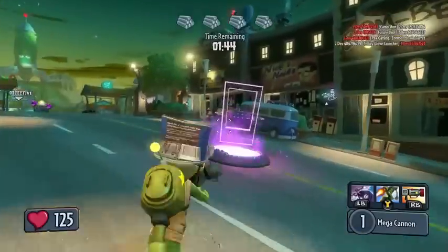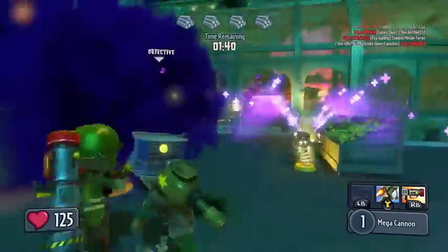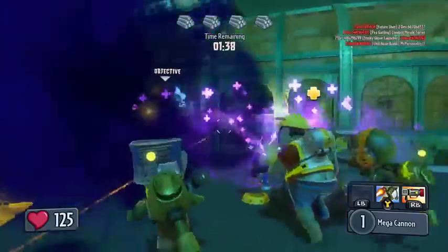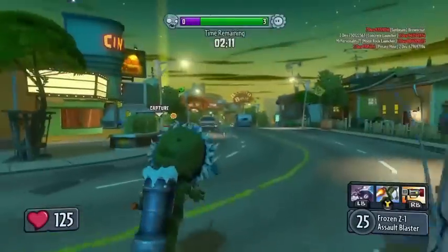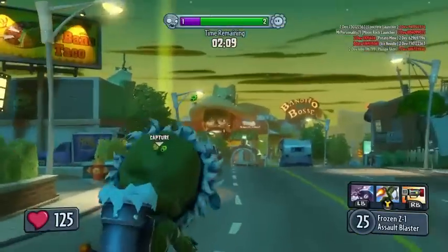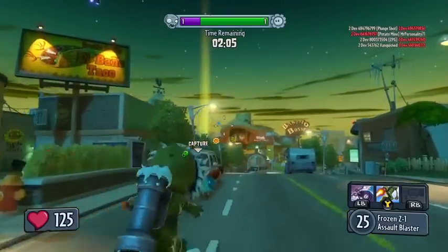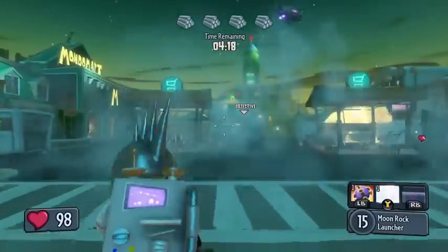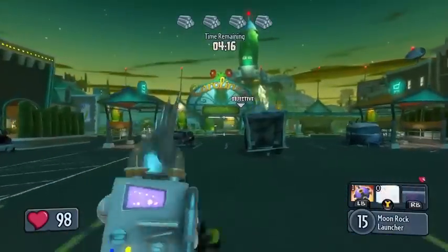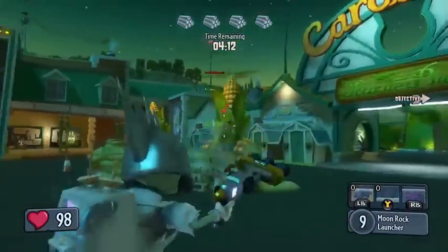What makes Gardens and Graveyards really work though is how all the classes play off each other. There are four classes per side, and each of them sport three unique abilities. For example, the foot soldier's ZPG might take a while to fire, but it does massive damage. Likewise, the scientist's warp ability can rapidly close the gap between you and an enemy, getting you in range for the shotgun-like blue blaster.